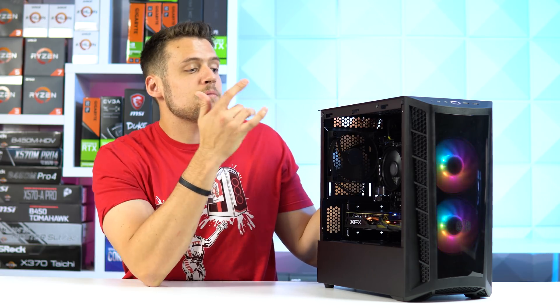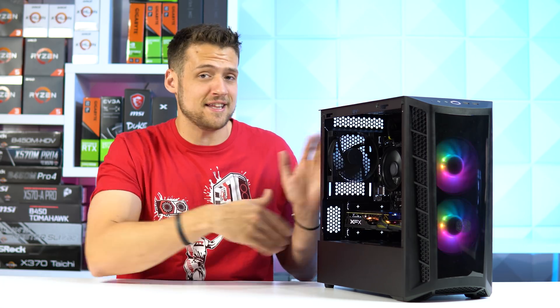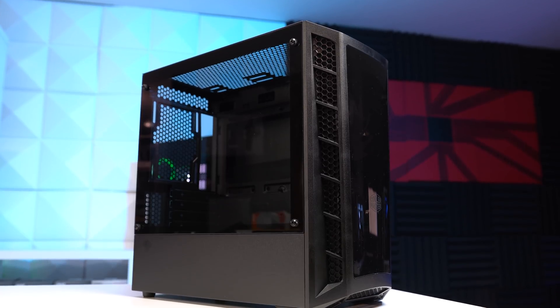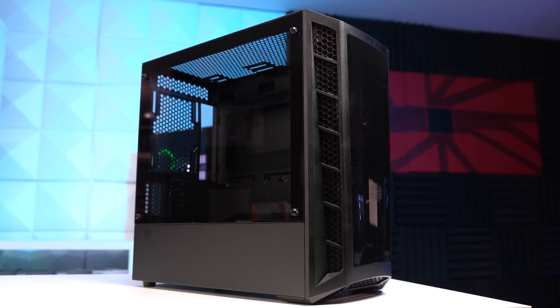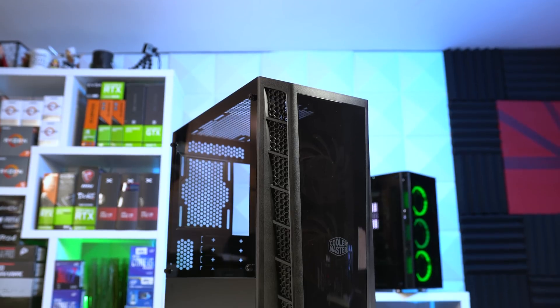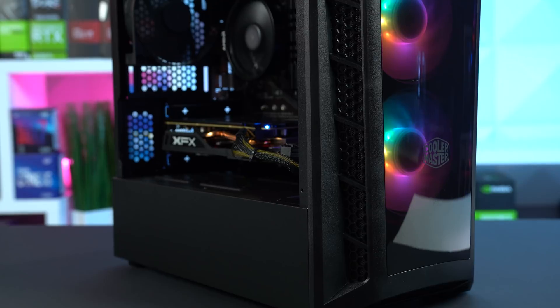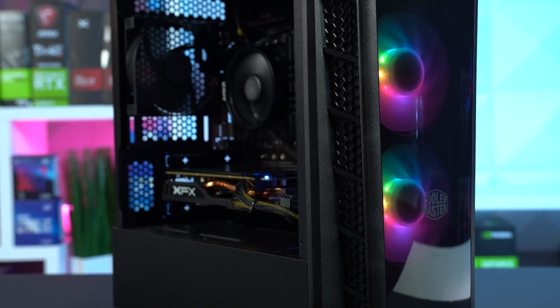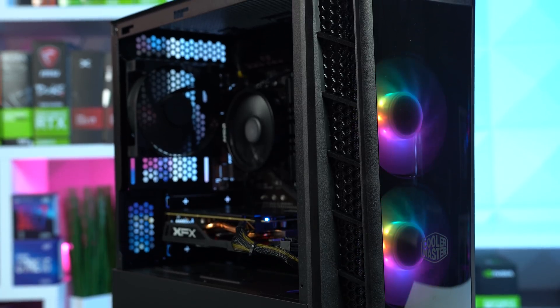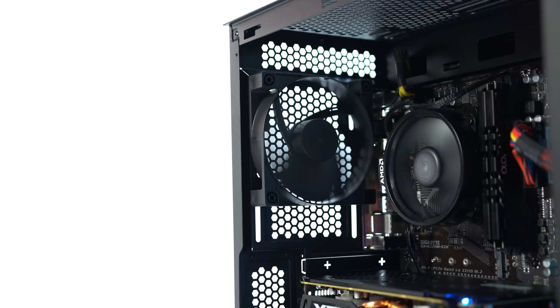Next up is the case, and in my opinion this is what makes this build special. This is the MasterBox MB320L, and if done right, this case can make PC flippers a lot of money. It's consistently been in stock on Amazon for exactly $60, and it comes with two ARGB fans in the front, a nice PSU shroud to hide your cables, and even a proper tempered glass side panel. This did not include a rear exhaust fan though, so I did throw a random black fan I had laying around — do be aware of that if you're thinking about picking this one up.